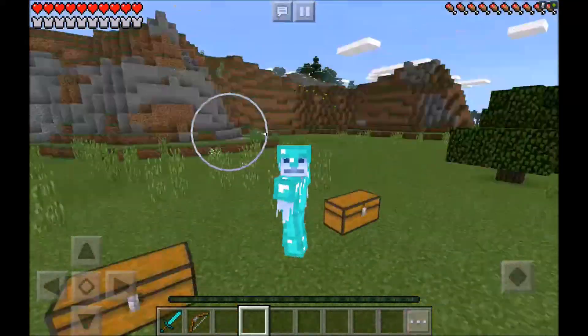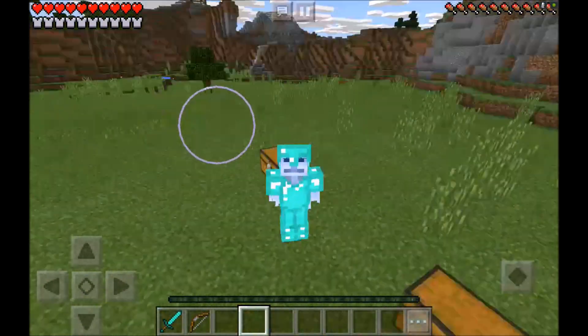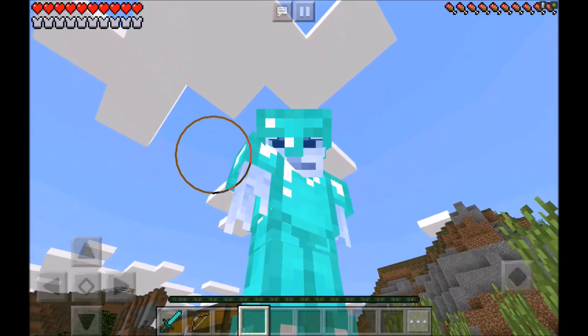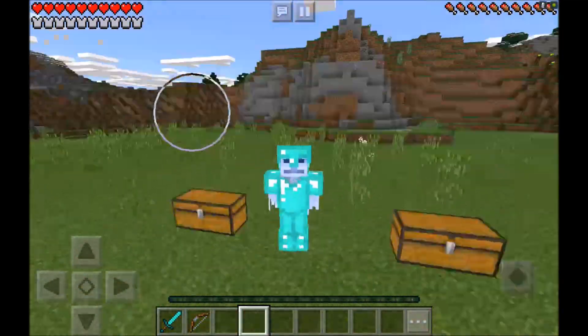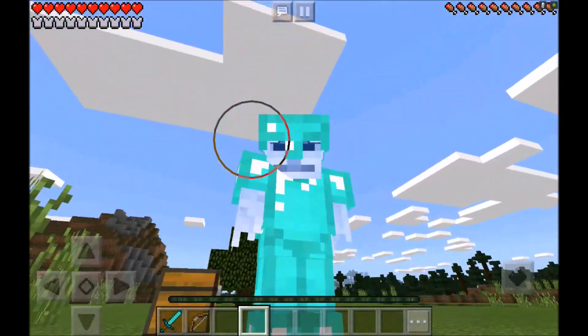Hey guys, welcome back to another video with Jemaine Man Smooth Marky. In today's video, I'm going to be showing you guys this absolutely amazing Minecraft Park Edition add-on. It's actually going to allow me to head to the Venom Dimension. If you guys actually want to go ahead and head to the Venom Dimension for yourself, the name of the add-on is the Minecraft Park Edition Venom Dimension add-on. Wow, that was a long thing, guys.